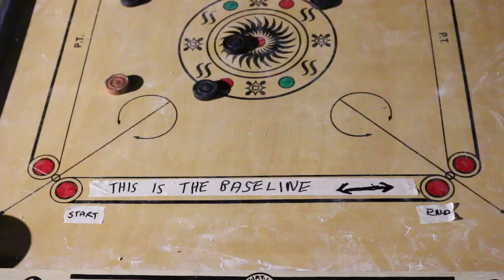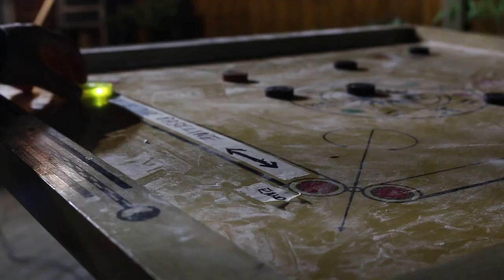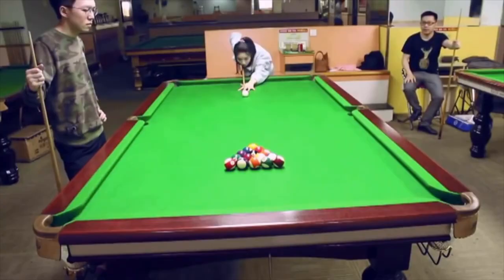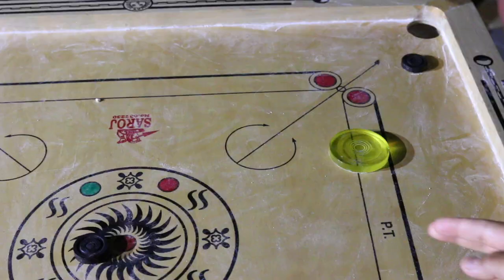Here's what they call the baseline. I can only flick the striker along this line. You start by flicking the striker to break the coins — quite similar to pool. Once you get a coin in, you get a point and get to go on again until you miss. Sounds fun, right?